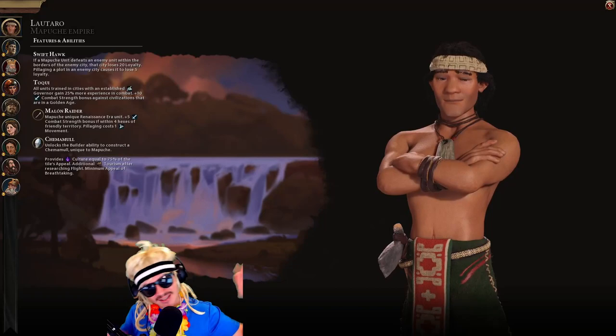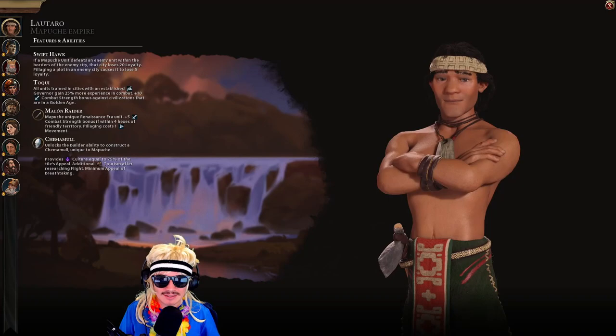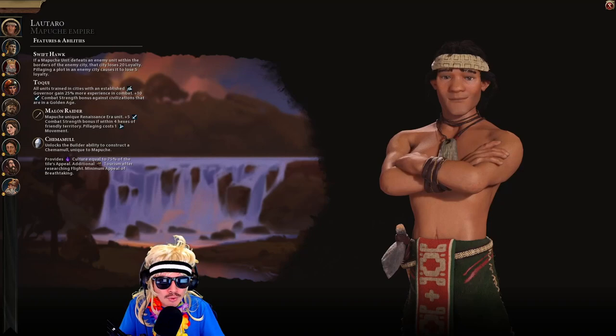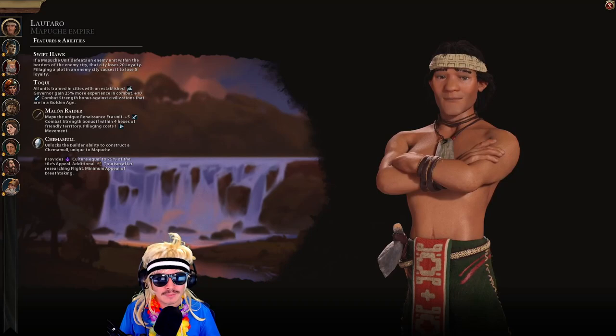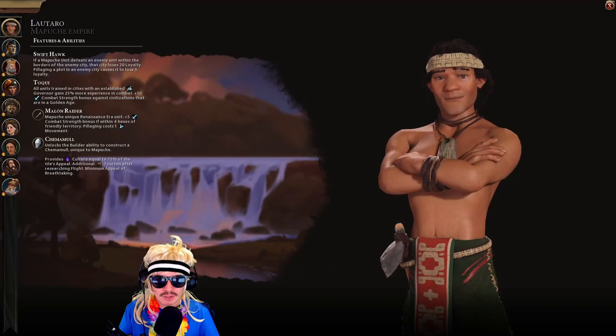And there we have it — that's how Lautaro of Mapuche's abilities work in Civ 6. If you enjoyed this video and got something out of it, please give it a like and subscribe if you'd like to see more content like this. If you have any questions about their abilities, let me know in the comments below, and let me know if there are any future tutorials you'd like me to cover. I really enjoyed digging through the mechanics of the game to see how things work. Also let me know what your thoughts on Mapuche are. I stream on Twitch regularly — links to all that and socials are in the description. Thank you for watching, take care, and I'll see you next time.